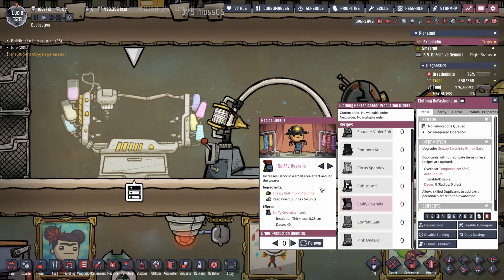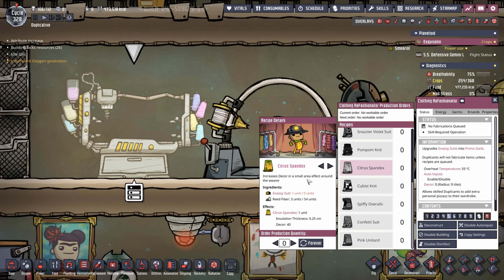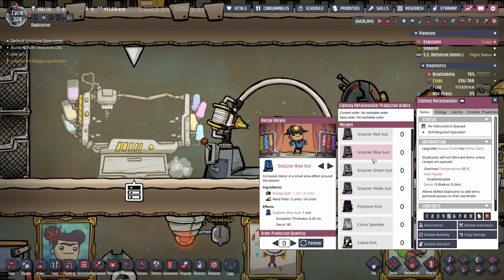My favorite new item is the spiffy overalls. I wish they could have added some other buff — for instance, spiffy overalls giving a plus one to machinery, pom-pom knit a plus one to decorating, citrus spandex a plus one to athletics. Pipe dreams, I know. During our live chat someone brought up that everyone would just try to min-max it, which is fair, but you could balance it by giving each clothing type different bonuses.